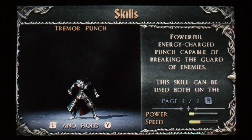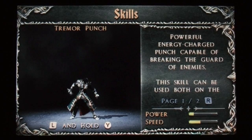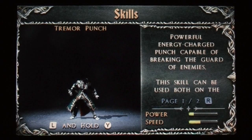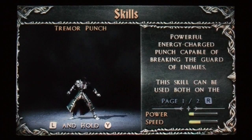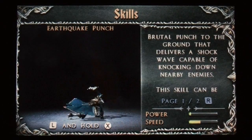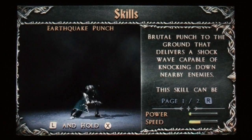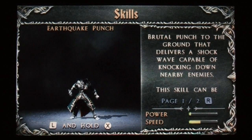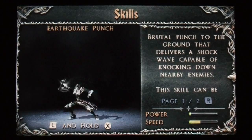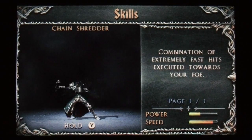And if you're thinking is that it — no, there is more, there's a lot more. Tremor punch: a powerful energy-charged punch capable of breaking the guard of the enemy, can be used on the ground and in the air. Earthquake punch: hold left and X, again usable in the air and on the ground. Chain shredder: hold down Y for extremely fast hits.